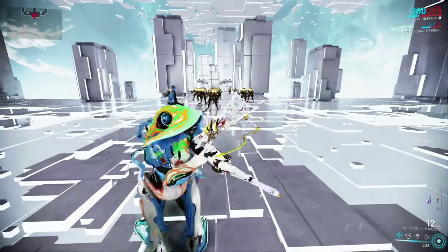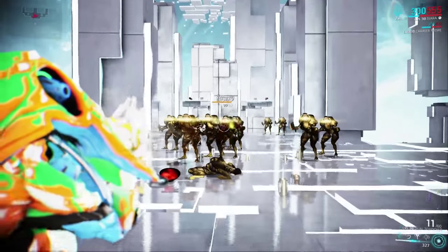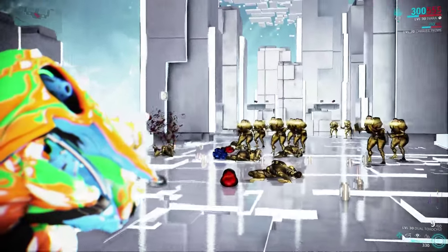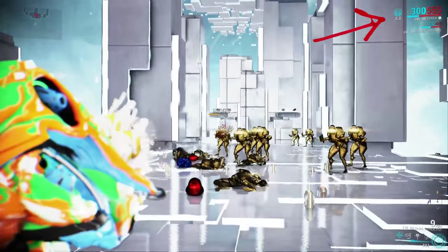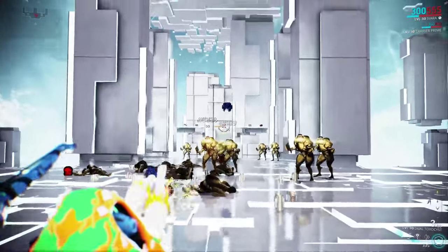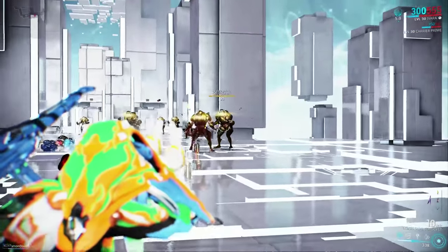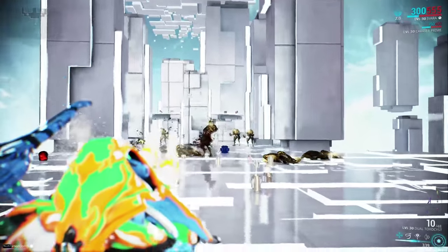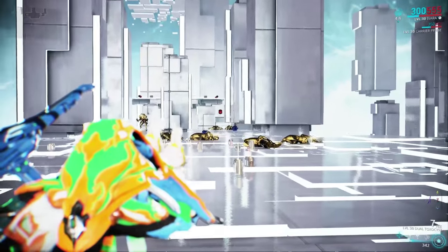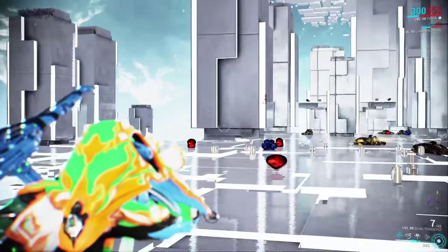By itself this weapon is very slow and has high recoil, but as you can see, when you do a headshot you get a little icon in the top right, and then the fire rate goes up, the recoil goes down, and you get unlimited ammo. The buff does not renew itself, so every five seconds you need to do a headshot.